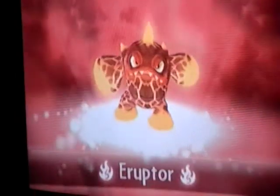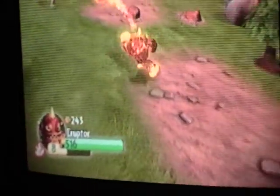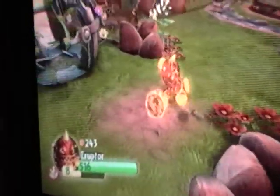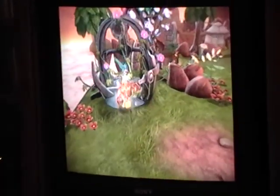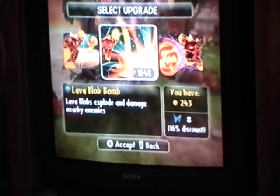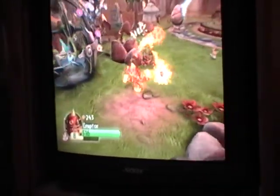And then, last but not least, Eruptor. He hasn't picked a path yet — I'm going to go and do that. As you can see, he can do those and it leaves walls. He can do the Mega Ball. And he has those things that squirt out of his head. I'm going to do this path. Lava Blob bounced and traveled further. Lava Blob, Lava Blob, Lava Blob to explode and damage nearby enemies. So that's all my collection. Bye!